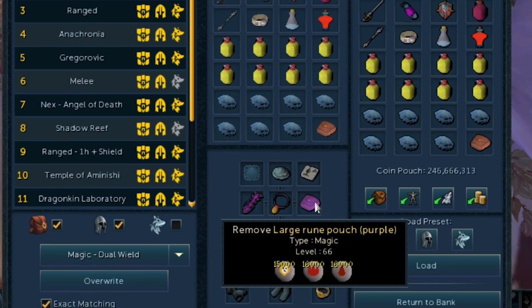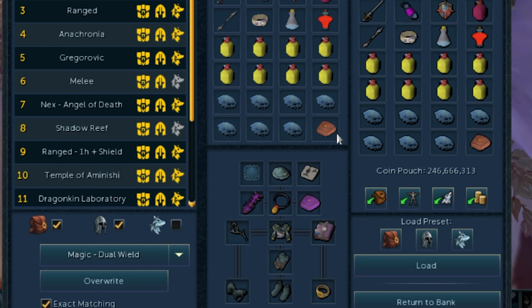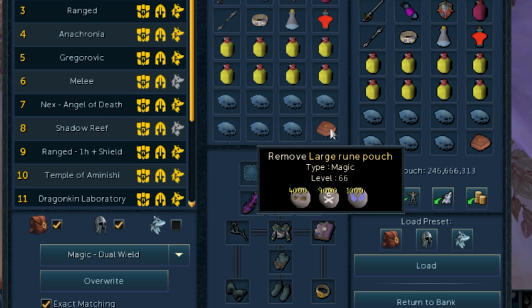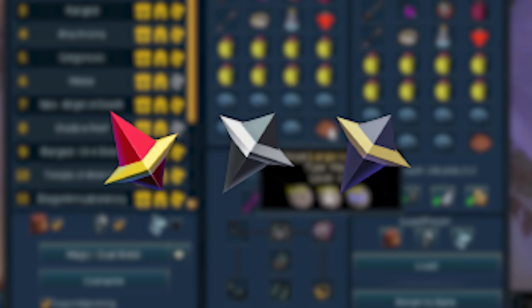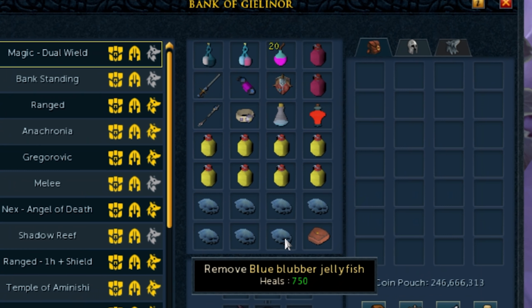On the rune front I have two separate rune pouches. I have chaos runes, blood runes, fire runes, dust runes, death runes, and soul runes, which allows me to cast Exsanguinate, Smoke Cloud, and Animate Dead.